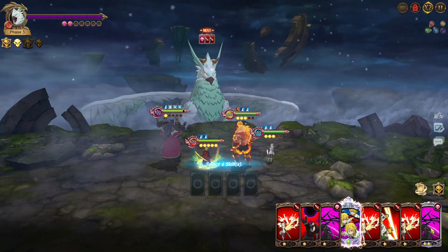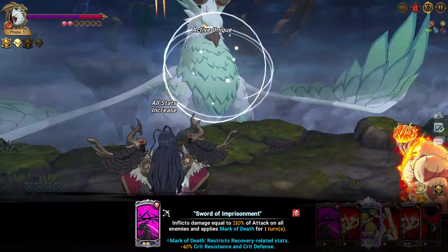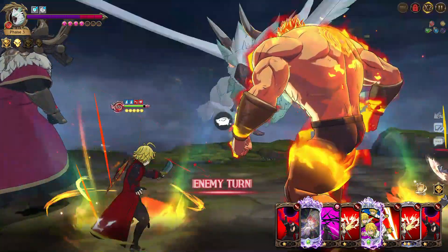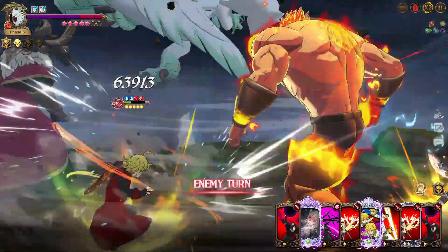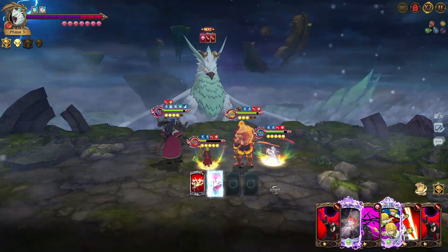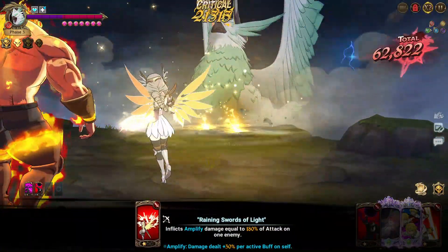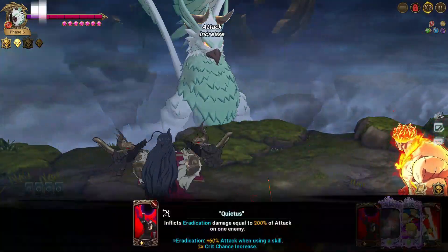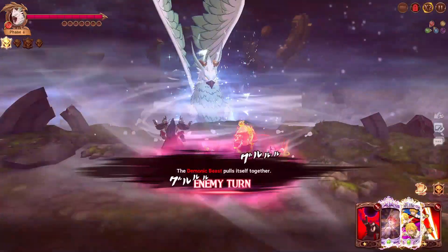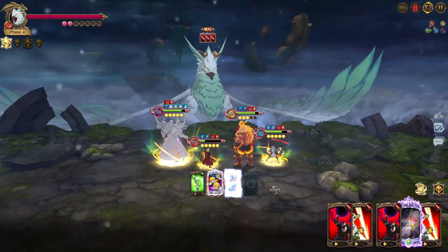Phase three — again, only attack once and then next turn you want to kill. As you can see, it will fully heal if you don't kill. Luckily the Demon King is clutch and does enough damage. Phase four was pretty scary because my LR Meliodas had low health. When you use the heal card from Magelda, she will remove one of the debuffs on top of you. I was very lucky she removed the debuff from Meliodas so I could heal.